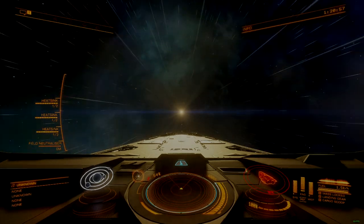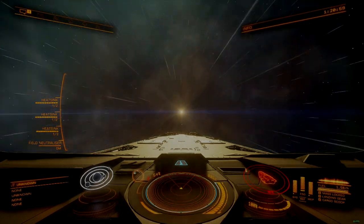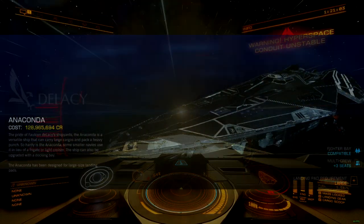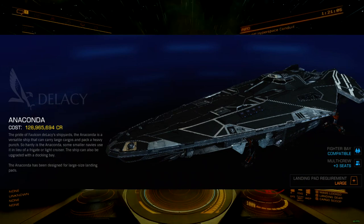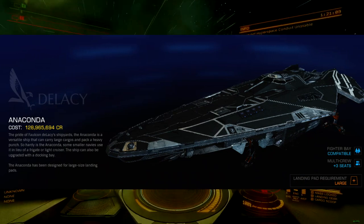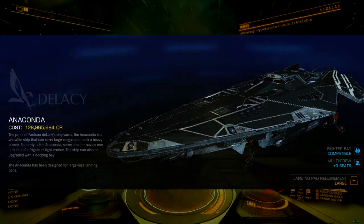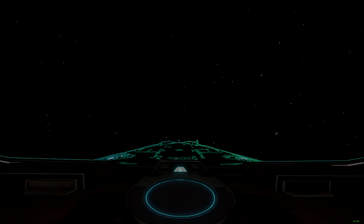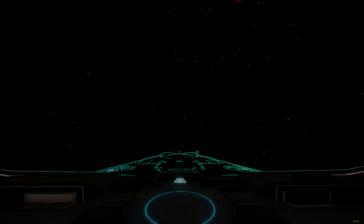Hey there, Commanders. Today we have the largest offering in my Zero Grind AX series. Meet the Chainsaw, an Anaconda build with no reputation, engineering, tech broker, or rank requirements. This is a bit of an outlier as Zero Grind ships are concerned, mostly due to the significant price point at about 550 million credits.